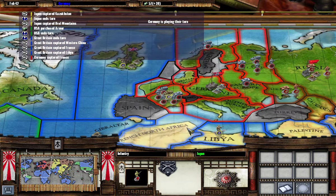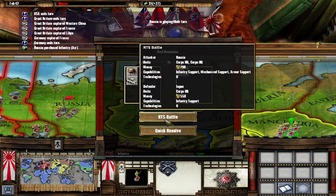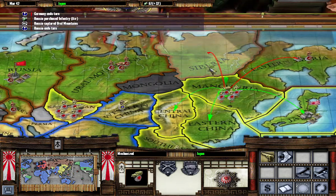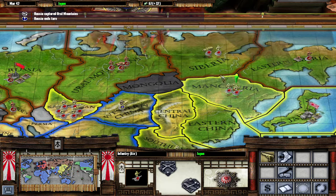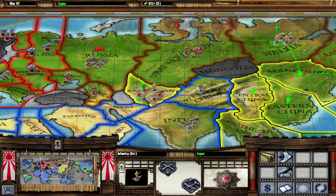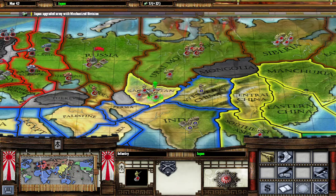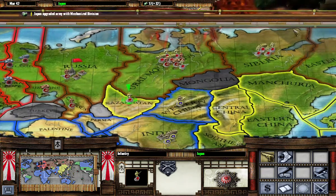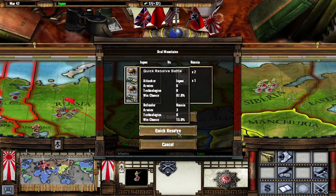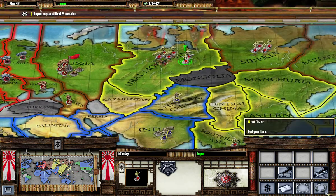That was a dumb move. They're trying to take out my units because they desperately want the Euro Mountains, so now that they've moved their troops out I will move these into Siberia. We'll see if we can take out these units up here — we have an 87% win rate — and yes, we got them. Let's go ahead and end our turn.